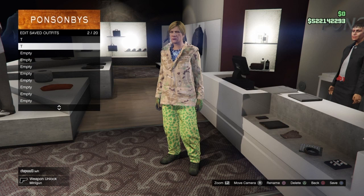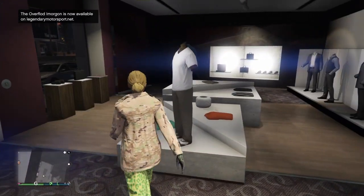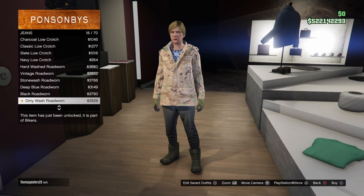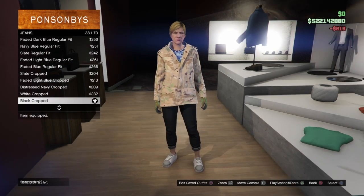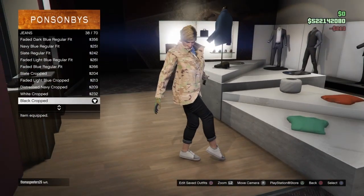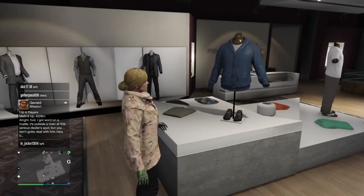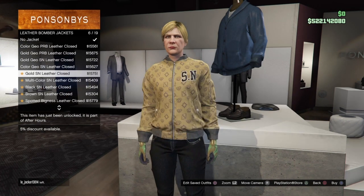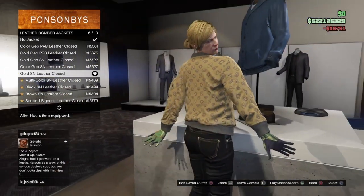Moving on to the next outfit, the galaxy checkerboard outfit. Go to the pants section — this is the first component. Go to jeans and scroll down to number 38 which would be the black cropped jeans, keep scrolling until you find them and equip them. Once you've bought them, go to leather bomber jackets and scroll down to the gold SN leather jacket which is number 6 — buy that.